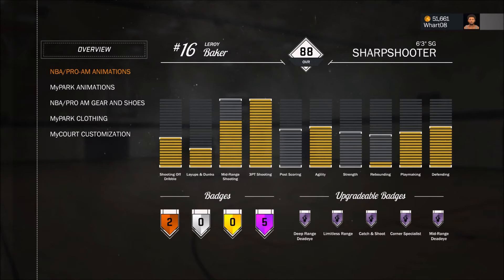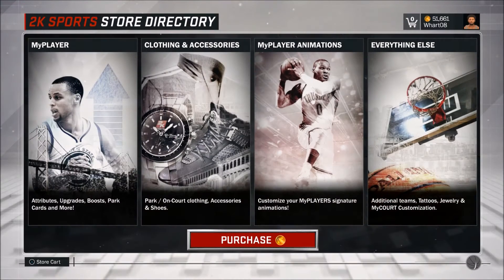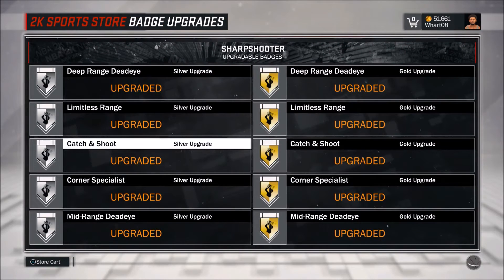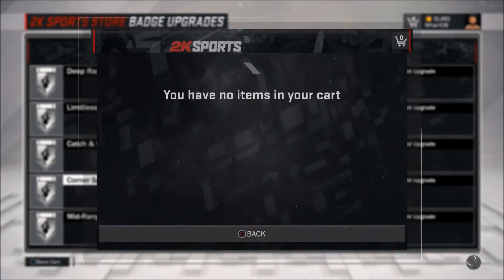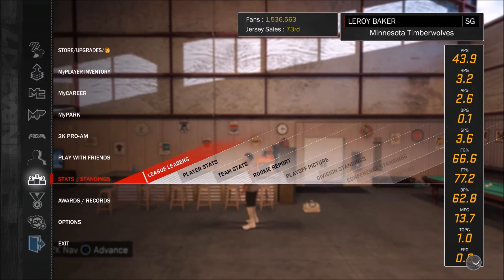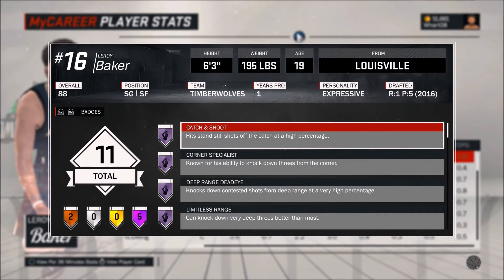At the bottom you can see the upgradable badges are full. But in the stream I had the badge, but I didn't have Mid-Range Deadeye on Hall of Fame, and I think I was working on Deep Range at that point. So I don't understand how to actually get this — when you go to upgrade these, it showed up in the stream, but now when I'm at my main menu and go into my character it doesn't show. It would show above Catch and Shoot.